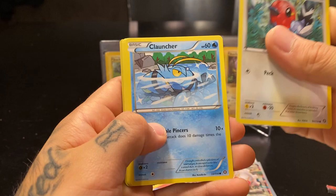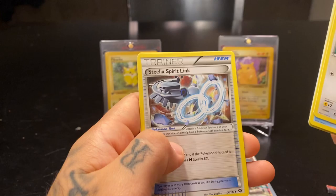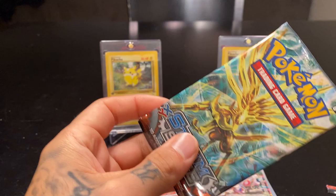Fletchling, Clauncher, Aipom, Yanma, Sneasel, Steelix Spirit Link, Jumpluff, Nuzleaf — and a Klang.